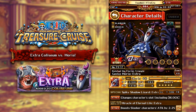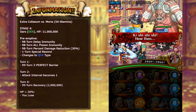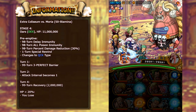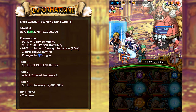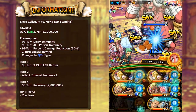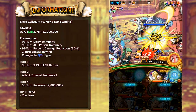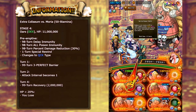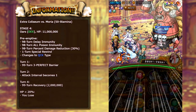Let's go ahead now and take a look at the actual dungeon itself. On stage 4 of the 50 stamina difficulty of Coliseum Moria, we're going to have Orz. Orz has 11 million health, he has a bunch of different preemptive attacks where he resists all delay and all poison, so don't bring any of those specific effects for this fight. He also has 30% damage reduction for 98 turns, so any damage you do to him is reduced by 30%. You're not going to be reducing that unless you have the dual Vivi and Rebecca, which is not even on global yet. Also on the preemptive, he rewinds your specials by one turn, but you guys will see different characters in this video that will help you assist with the special rewind.